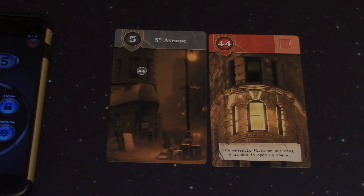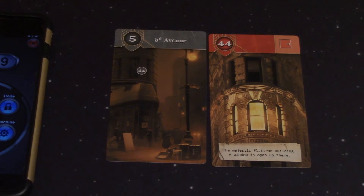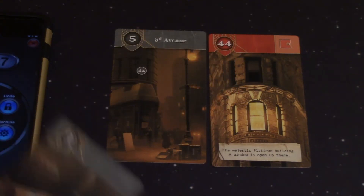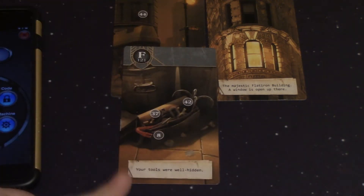Looking a little bit closer at these cards, I notice there's a little F down here I barely noticed — it's very subtle. Let's go ahead and look again to see if there's an F in here. And sure enough there is an F. So we're going to flip that over. There is a tool bag — your tools were well hidden.